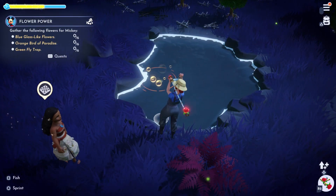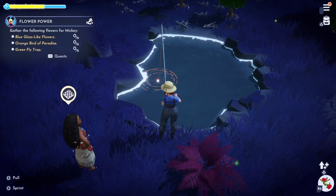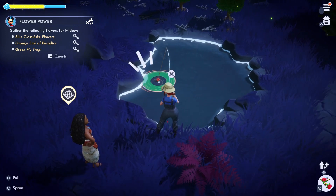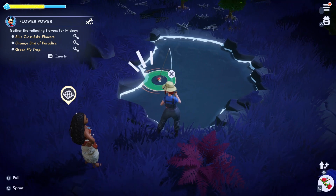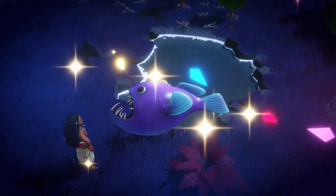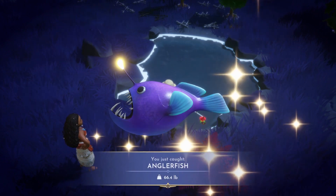Anglerfish can be caught in the Forgotten Lands by fishing up the gold bubbles. These fish sell for a whopping 1,500 gold and they're a great source of energy, giving you 2,000. There is also a festive anglerfish, which can be caught between the 18th and 31st of December from red and green bubbles.